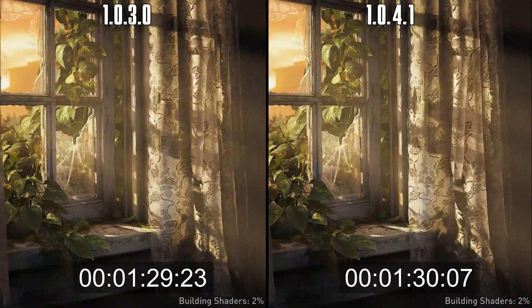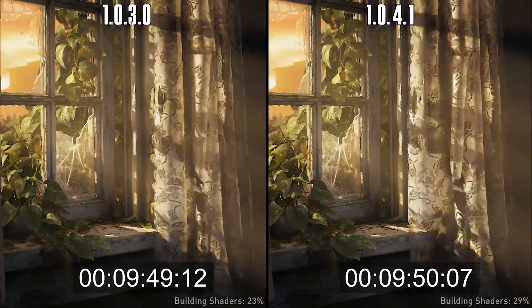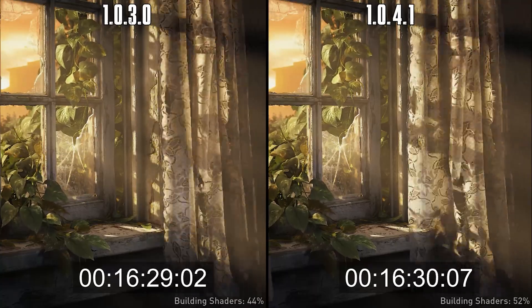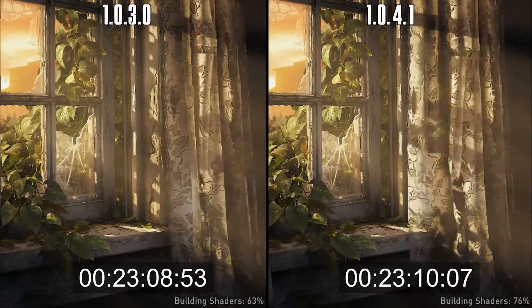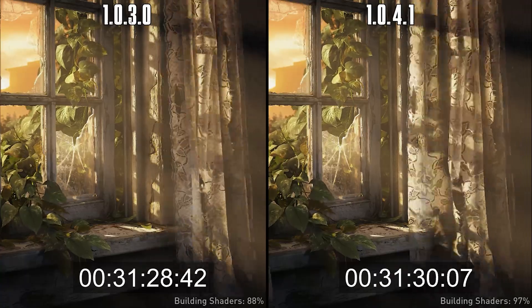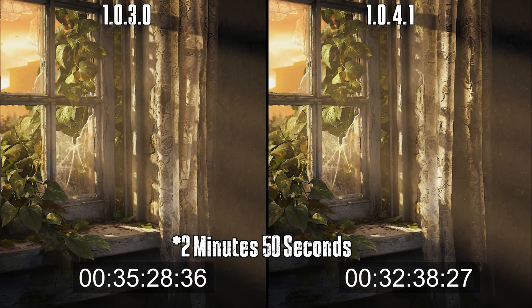Let's start with building shaders. This game takes a lot of time to build its shaders. Comparing the previous patch 1.0.3.0 with the latest 1.0.4.1, the latest patch took around 32 minutes to complete this process — three minutes faster compared to 1.0.3.0, which took around 35 minutes.